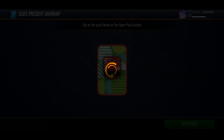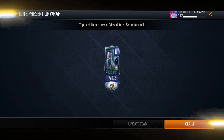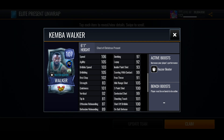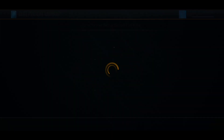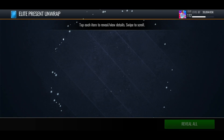The platinum presents unwrap tomorrow and I'll show you at the end how many I've got because I'll be doing another pack opening. We get a 107 Ghost of Christmas Present Kemba Walker — last time with the gold presents I got Hatchimura, another Ghost of Christmas player. These elite presents are a lot better than the gold presents — we're getting more players rather than star power and collectibles, so it's pretty good so far.